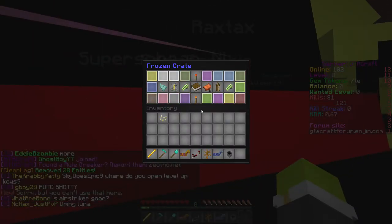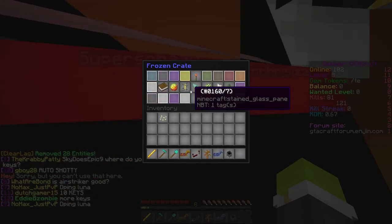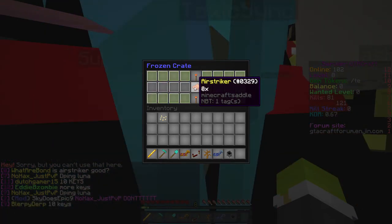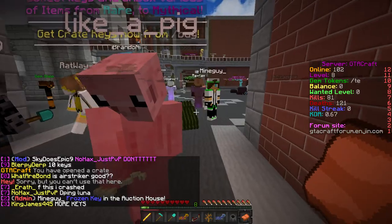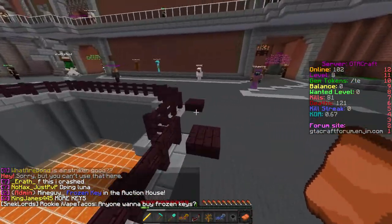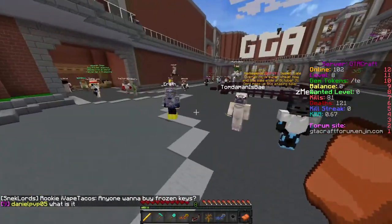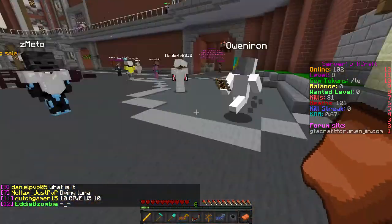I'm gonna keep staying here on the server because we're gonna get more keys because of the amount of people on here. Oh my god, I missed — an Air Striker! Holy — oh my god. Dude, this thing is like — it's like that thing on GTMC, the Redstone Torch. It's kind of like an Airstrike. Basically it's a flare where you throw it, and then in the general area a bunch of stuff will come down and explode.